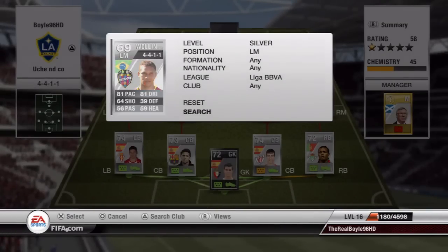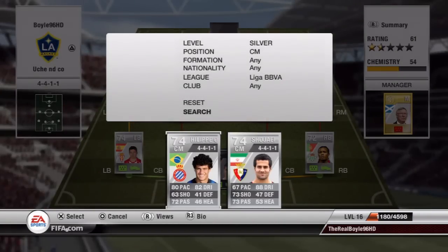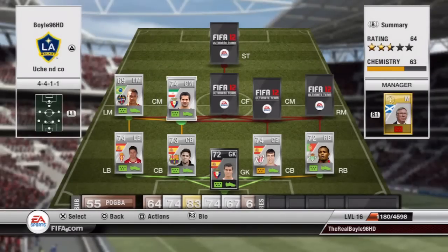At left mid I've gone with the Brazilian favourite Wellington Silva: 81 pace, 81 dribbling, 5-star skills. Only cost me 10k and he's an absolute tank.